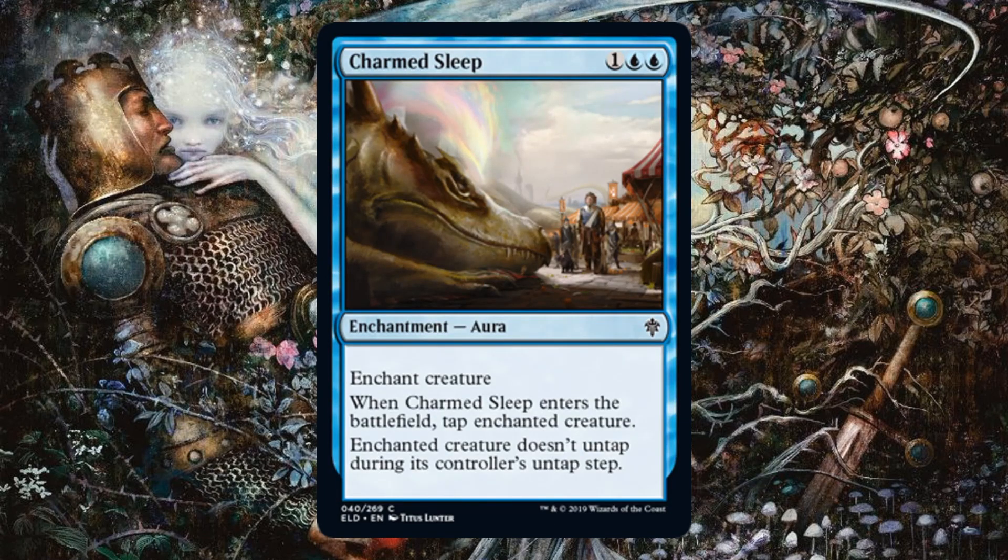Charmed Sleep is basically the set's Claustrophobia, which is always a good limited card. In this set it has the extra advantage that there are cards in blue and white especially that care about artifacts and enchantments, so it could go towards that strategy while also tapping down one of your opponent's important creatures.